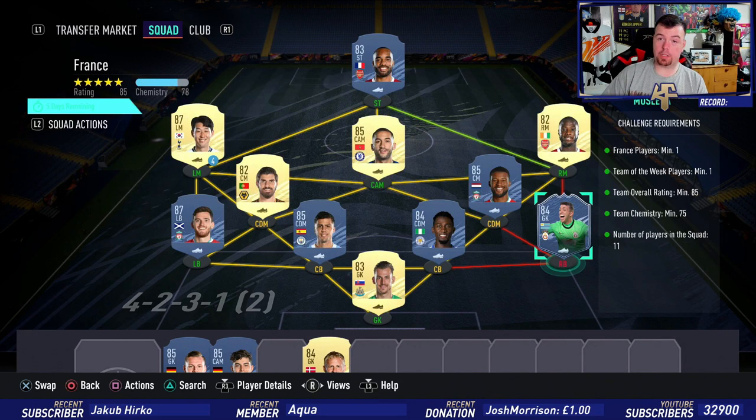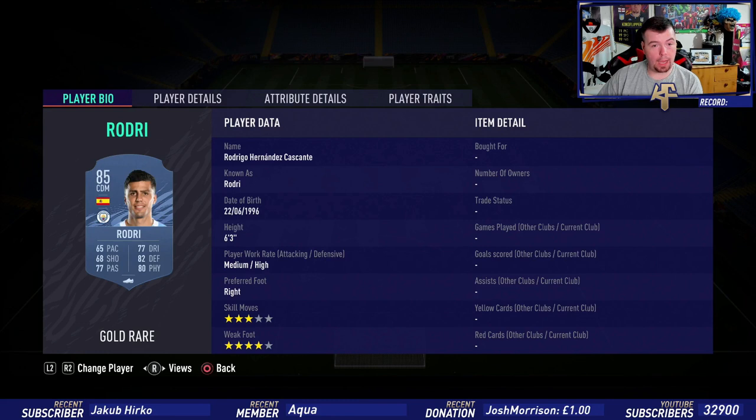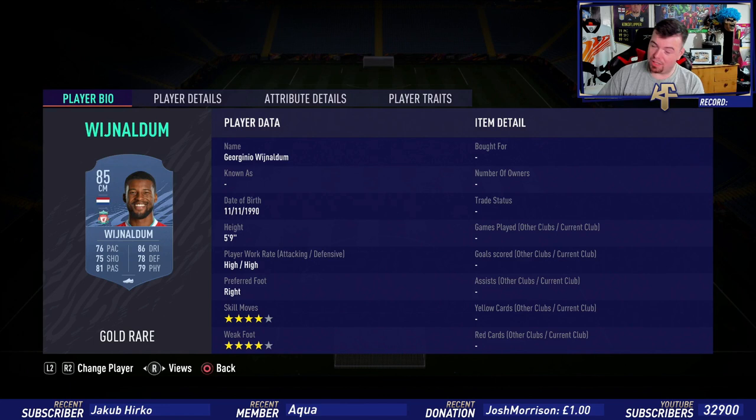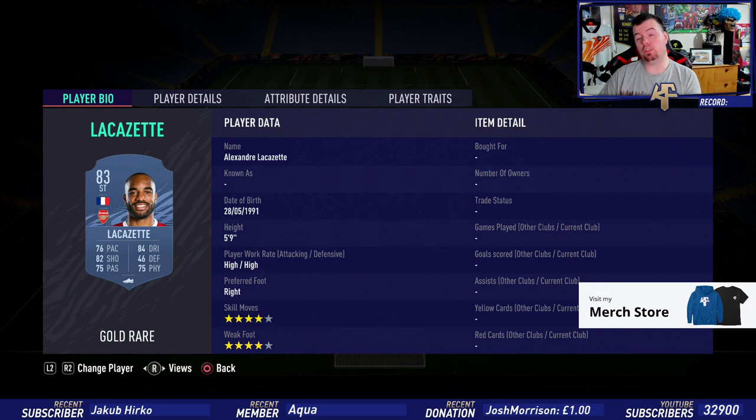We've gone Premier League here because the high-rated players are cheap at the moment. Bravo/Caballero is the cheapest 83-rated player in the Premier League at 2.9k. Muslera is the cheapest TOTW card at 17k. Ederson is 9.3k. Rodri is 17k. Robertson is 36.5k. Wijnaldum is 17k. Rúben Neves is 1.2k. Pepe is 1.7k. Salah is 36k. Zaha is 17k — you can use Havertz as well.